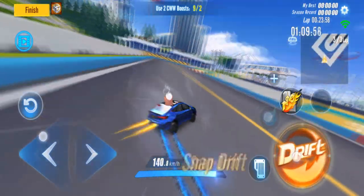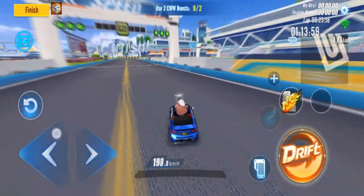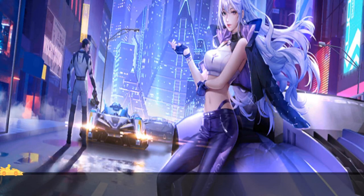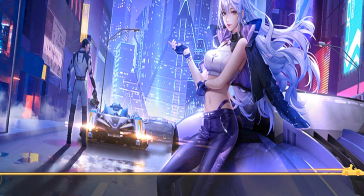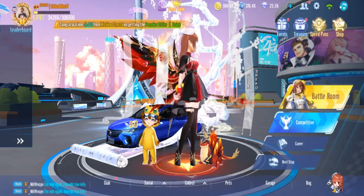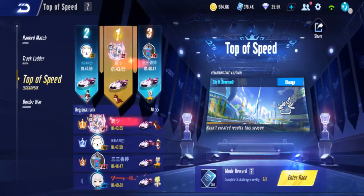I'm a bit confused about the CWW readings, but it doesn't really matter - it's a B-car so it doesn't go that fast. Usually B-cars don't even reach 300 for CWW, maybe 303 or something. Okay, City 11 again - let's play the reverse one.